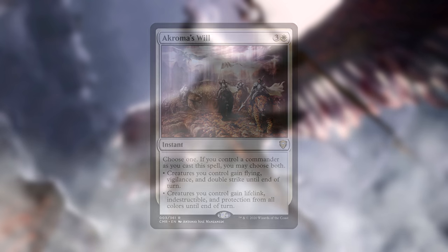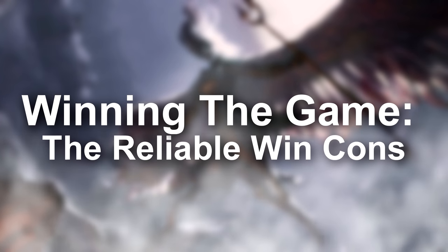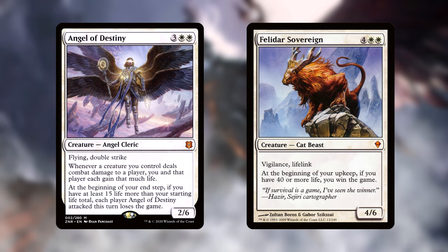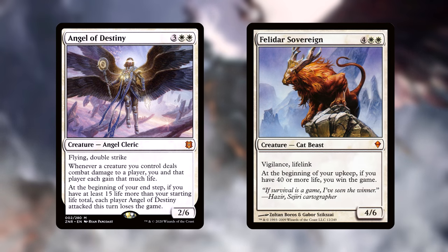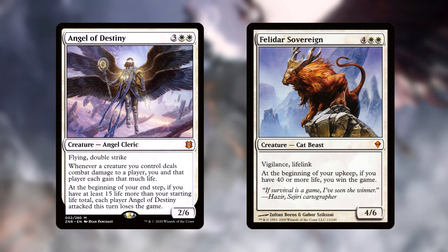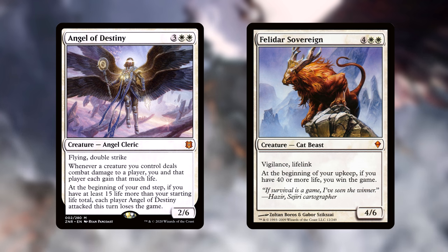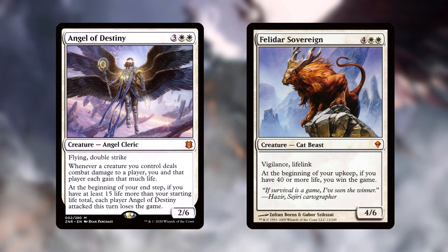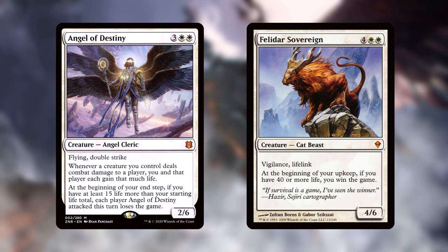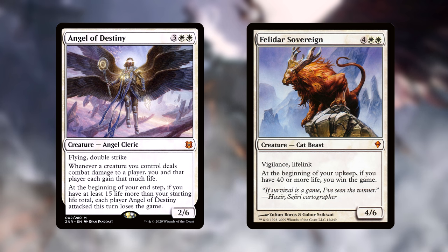Now we can move on to our more reliable ways to win — these will be how we end most of our games with this deck. We have two similar cards in Angel of Destiny and Felidar Sovereign. If we can protect the Sovereign and make it to our next upkeep, we straight up win the game. If Angel of Destiny sticks around for a turn, it's going to kill whoever it attacks. We only need 55 life to meet its clause, and the Angel itself is going to gain us four more when it attacks. And if you've been paying attention up until this point, you know we have plenty of ways to gain life.